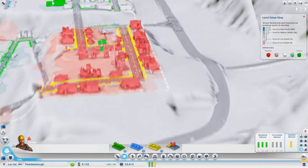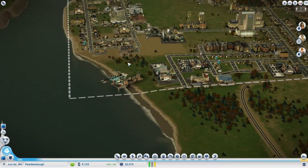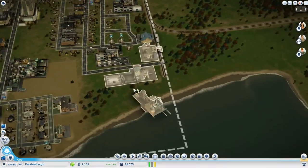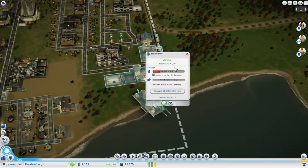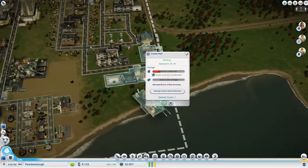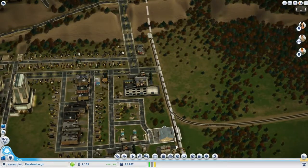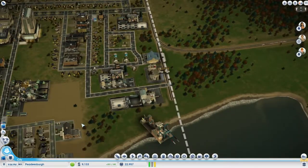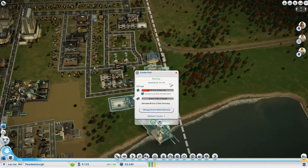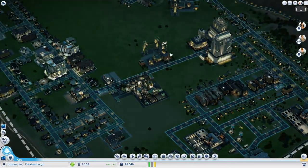Property values — yeah, between the water towers and stuff it's pretty low rent area right there because we've got the trade depot. Speaking of the trade depot, let's see how it's doing. It's got some ore, no freight, and it is exporting. I don't know if it was a waste to put in water and a rail port, but we'll find out.